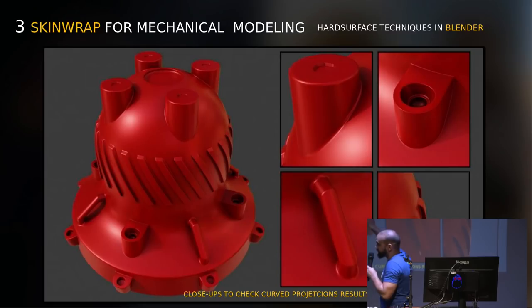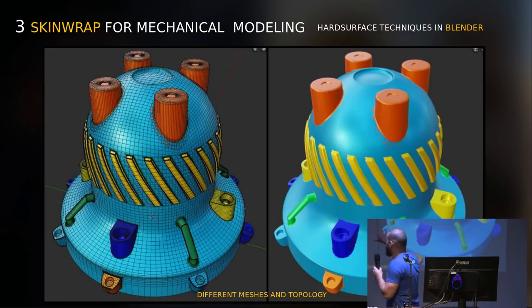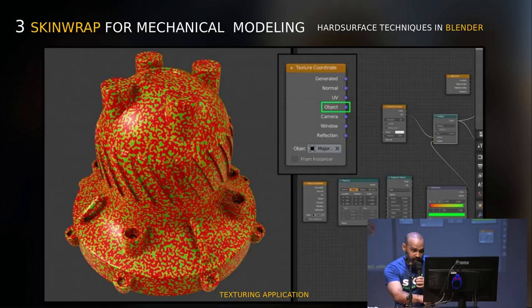To validate this technique, I used CAD modeling as reference — I studied how CAD modeling projects the form and then extrudes. And if you think texture will be a problem because you have a lot of meshes, I discovered this technique: in the texture coordinate node, you can select just one object. Then you can use procedural texturing to do whatever you want. We all know how powerful procedural texturing is.